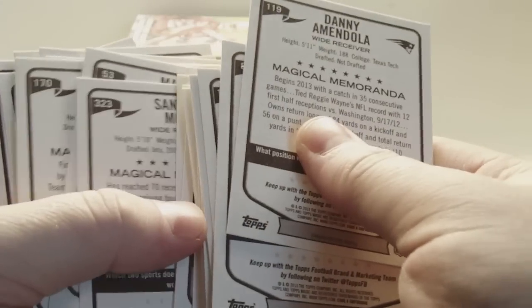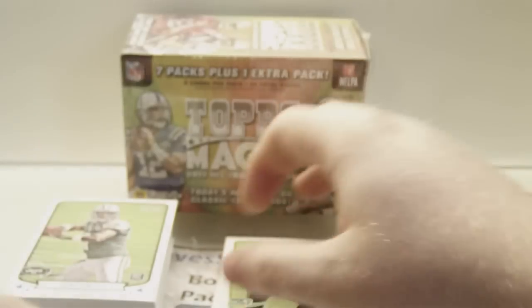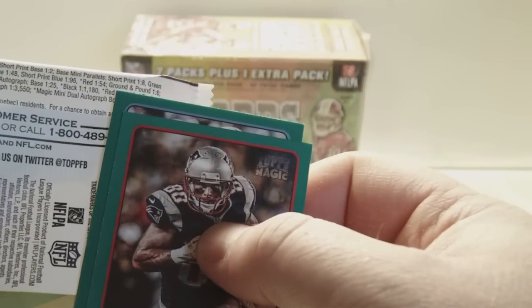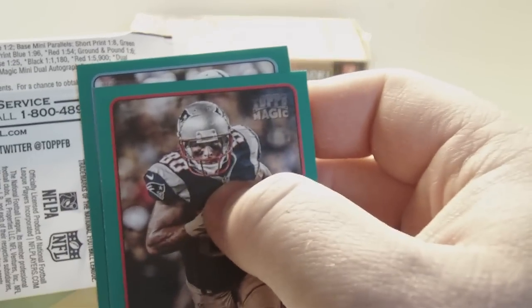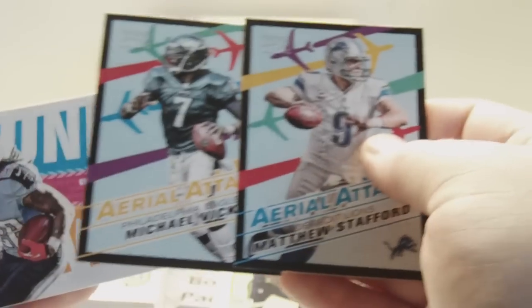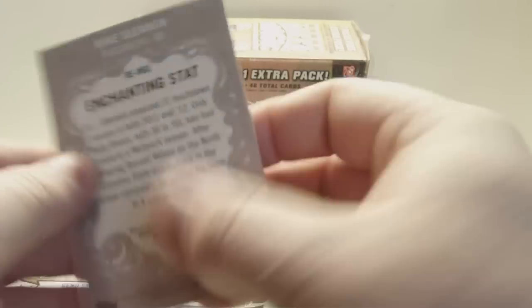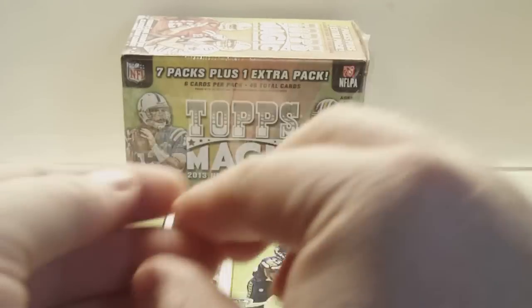Let me show you guys the card numbers. Oh, bigger set than I remember — card 323. This might be a 325-card set. Holy cow. So here are the minis — maybe a short print mini. Nico Johnson Rookie Mini, John Jenkins Rookie Mini, Christine Michael Rookie Mini, two green borders. Green minis are 1-in-8 — got two of those. Short print greens are 1-in-16. Quite a few inserts — I don't recall there being this many inserts last year. And this is cool — the Rookie Enchantment, Mike Glennon Rookie. And the Arian Foster Mini — really, really little mini.